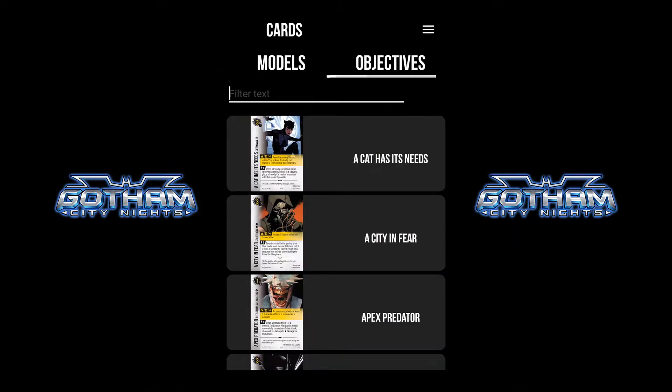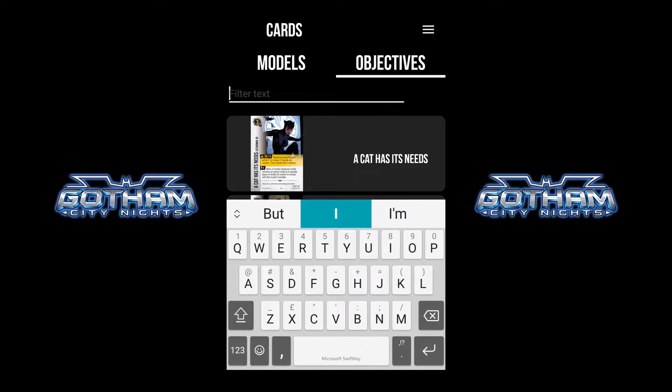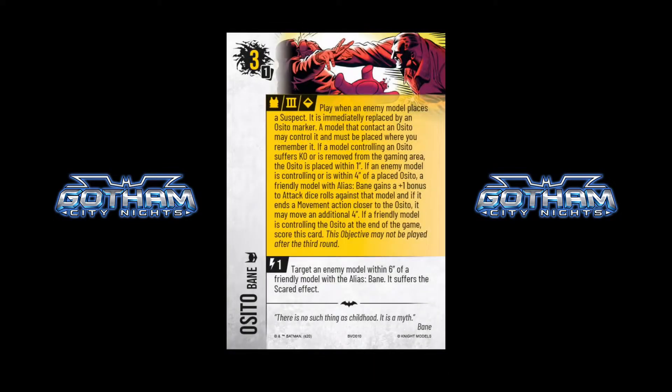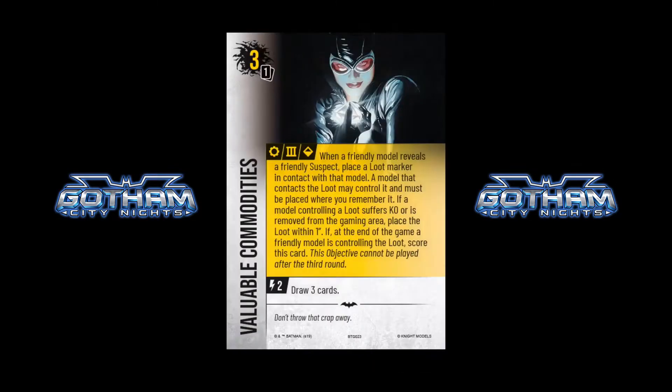Flipping back over, let's look at the Objectives section of the Cards. This is just top to bottom everything that's in here. So if there's a card you want to look at — Osito for example — do a little filter for Osito, click on it, and you've got the full card. One thing to note: with the release of Objective Set One from Knight Models, a lot of cards you might already have in print got a slight errata. For example, the Valuable Commodities card — this updated version tells you the resource is no longer tied to plots, since plots are a dead part of the game now. Instead, it's now the ability to draw three cards.